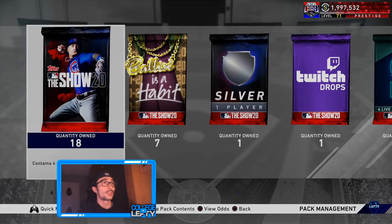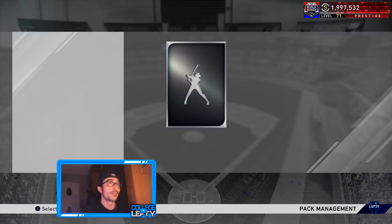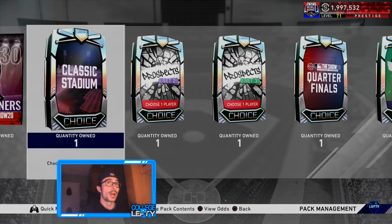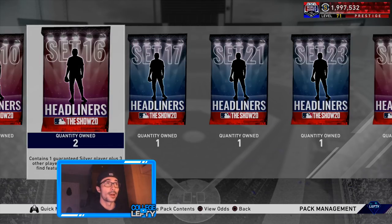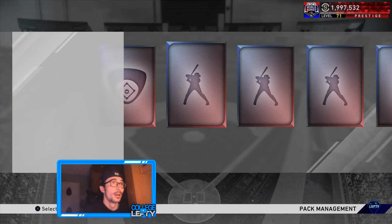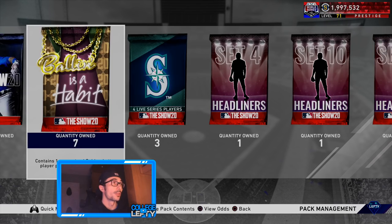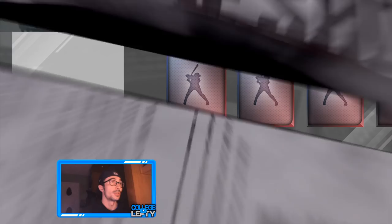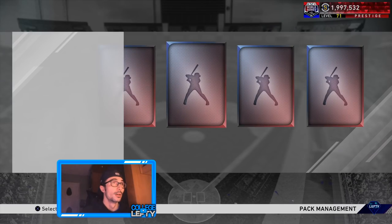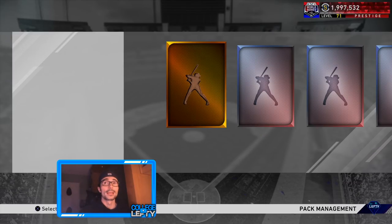I'm at about 230-240 program stars so let's get right into this. I'm hoping for two diamonds — I know we have some guaranteed diamonds but I'm talking about the ones that aren't guaranteed. Let's open up this Twitch drop pack — I got this by watching Cougs as part of the CCL stream. A few Mariners packs next — solid, solid. A couple Mitch Hanegers there, probably going to get a few more.